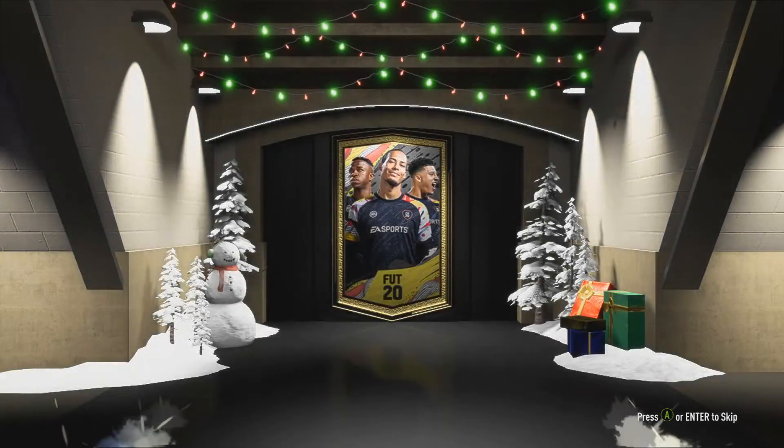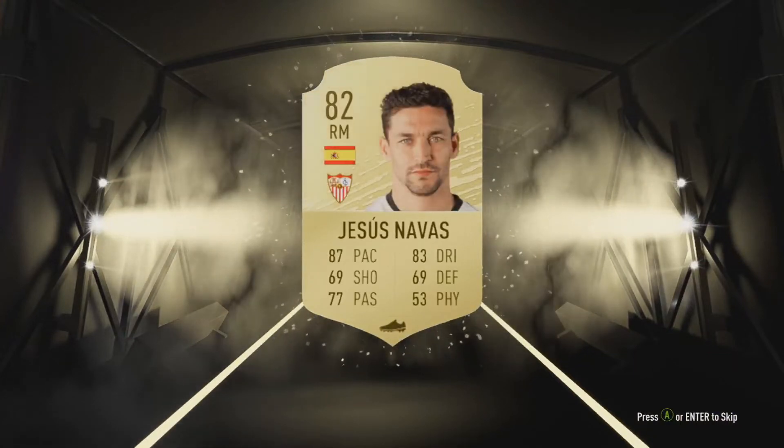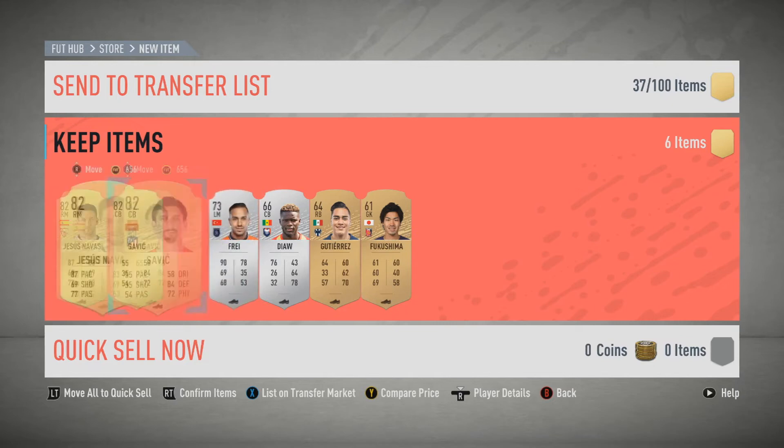Going on to the small rare mixed players pack — the second one of them. What can we get? Can we get a board? We're not getting a board — we're just getting a rare. It's Jesus Navas, another 82. So we're getting two 82s but we're not getting to that board level yet.